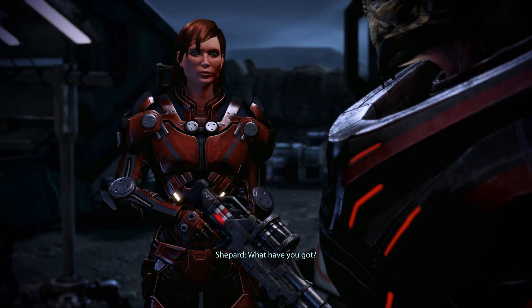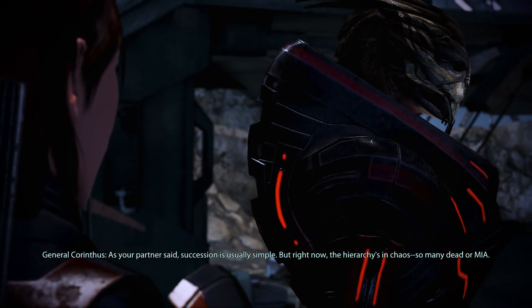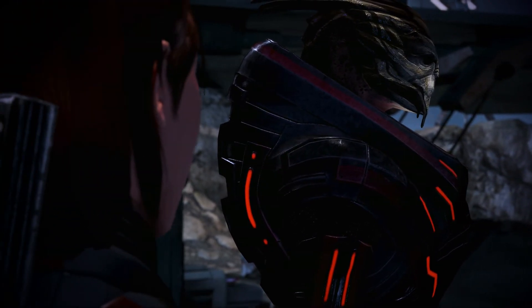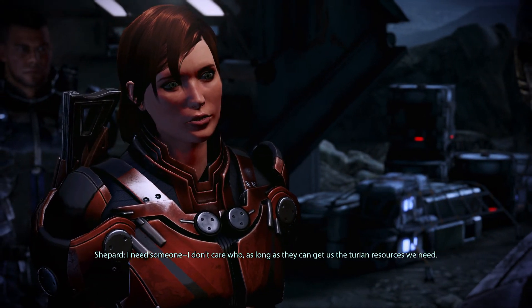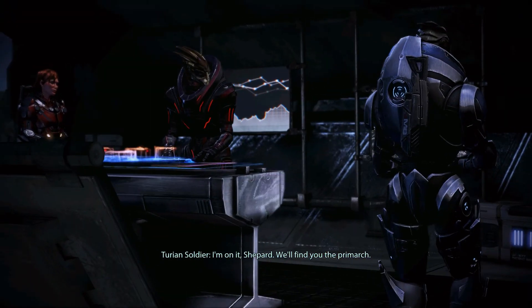Carinthus has information from Palaven Command. Succession is usually straightforward but the Hierarchy is in chaos — so many dead or MIA. Shepard needs someone, anyone, as long as they can secure the Turian resources. Garrus steps forward: 'I'm on it, Shepard — we'll find you the Primarch.'